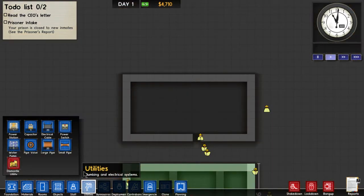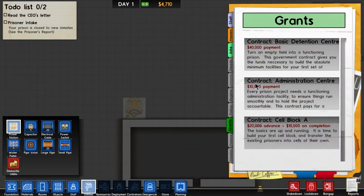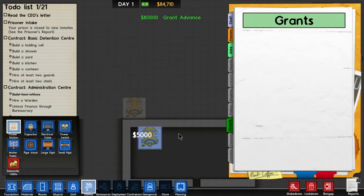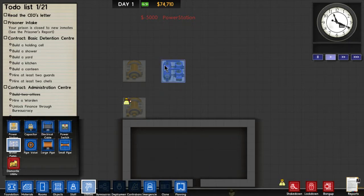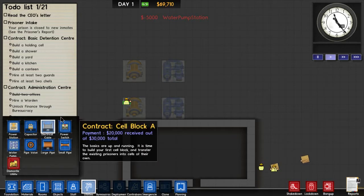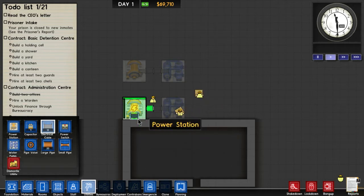We need utilities. Yes, that's right. Empire... up here. Oh, we don't have enough money. Grants. We'll just take all these grants so we have money. That goes there and that goes there. Water. And there. And there. Water.